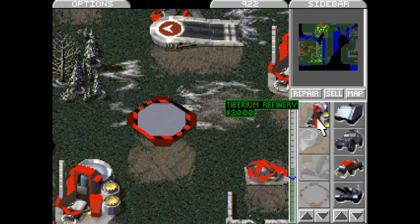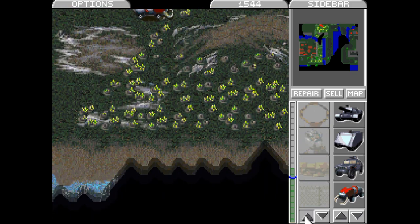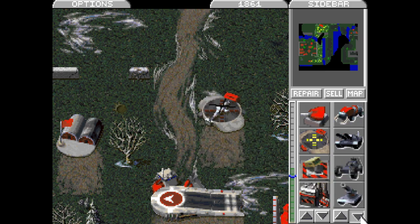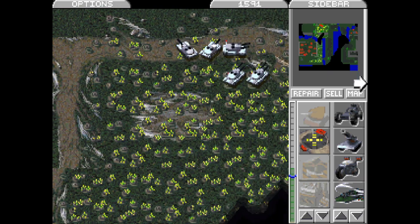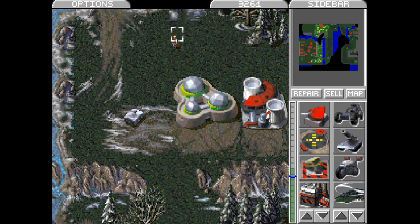We can build helicopters though. This is the Apache — I think I'm actually using the Hind's model. There's just some empty space there, that's fine. Let's empty our coffers here — just in case we need the financial bonus for the next mission we can get it here — and then it's time to capture this.